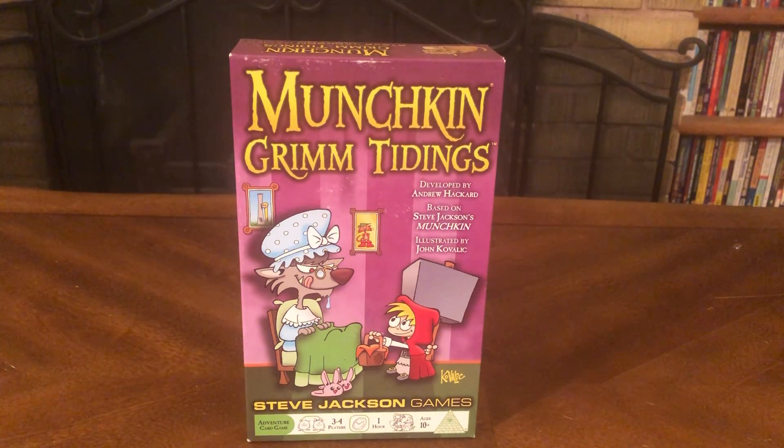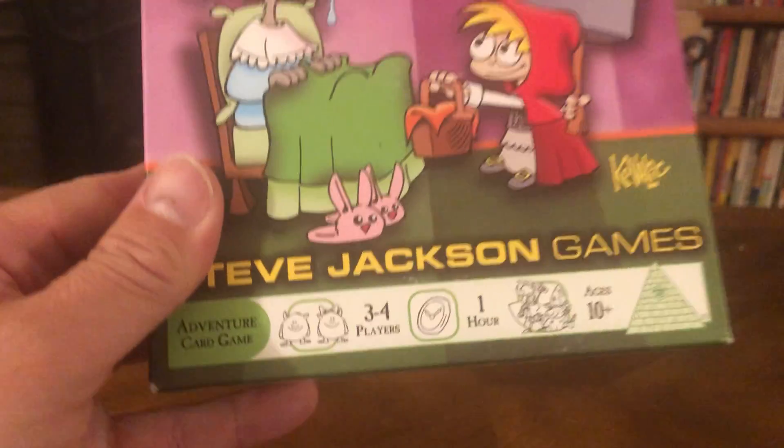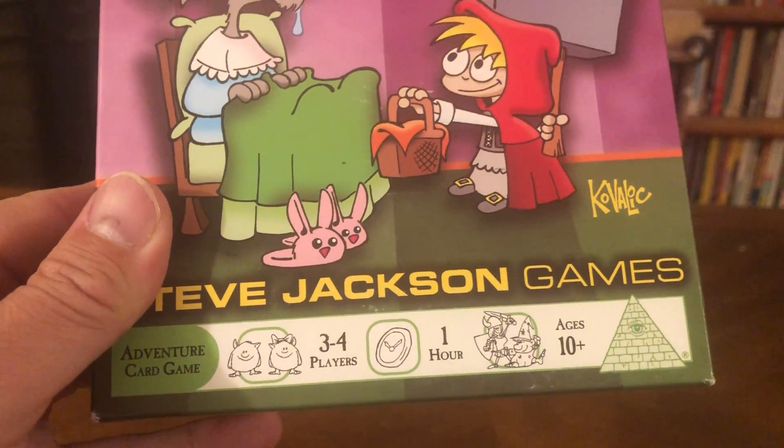Hi, welcome back to another unboxing video. Today we're talking Munchkin — Munchkin Grim Tidings. A Steve Jackson game for three to four players, takes about an hour, for ages 10 plus.